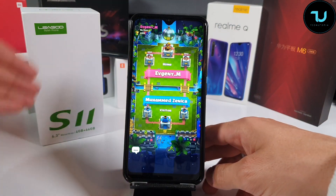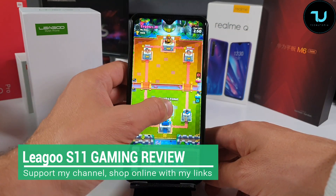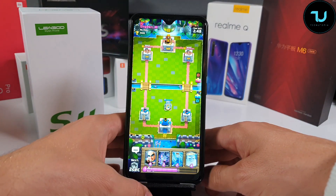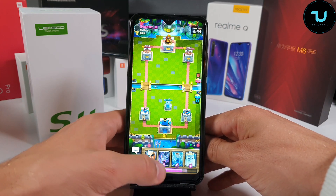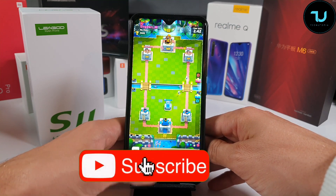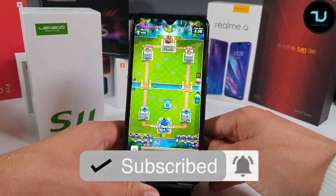Assalamu alaikum ninjas, welcome back! Lego S11 in my hands — a cheap China phone with Helio P22, 4 gigs of RAM, 64 gigs of storage, and a 6.26-inch LCD IPS screen. You can find the buying links in the description. We're going to test a few Android games, so I hope you enjoy this video.